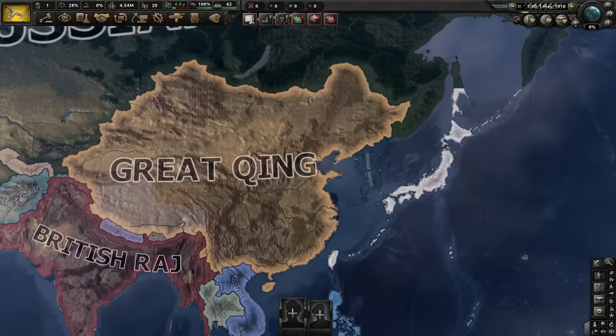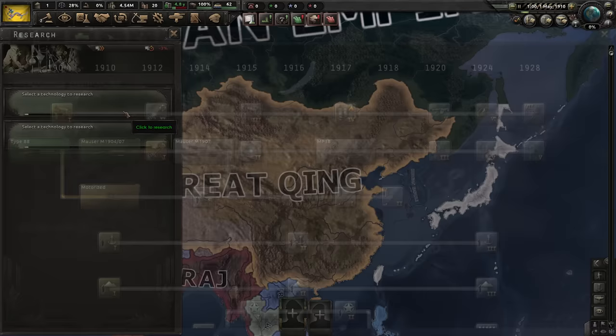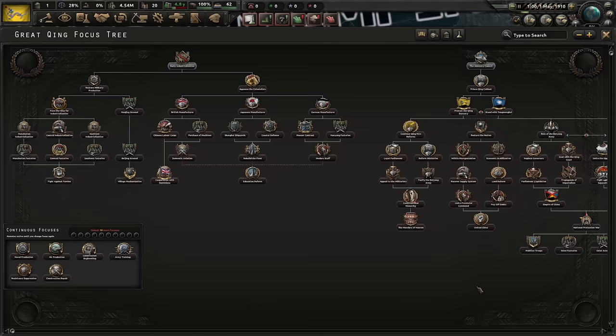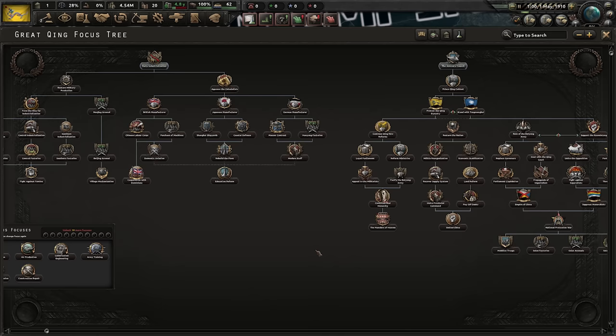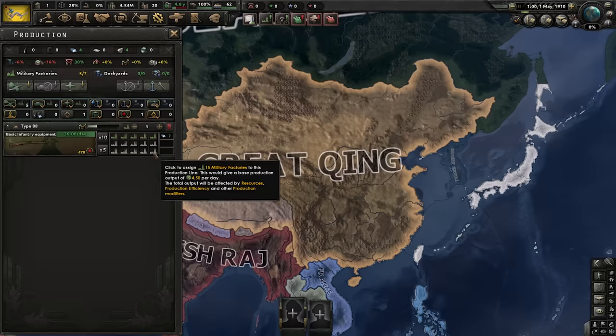Mighty, mighty China. Zero civilian factories. We do have a couple of military factories and research slots, but not a whole lot to research. We got a focus tree — that's something, though it feels a bit small. I think I've picked one of those countries that doesn't really have a big focus tree because you're not supposed to survive. Oh well, I'm going to start making guns.